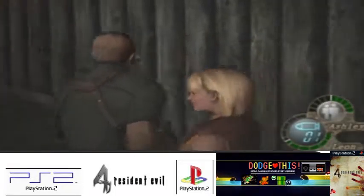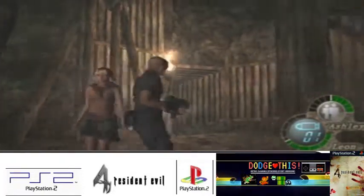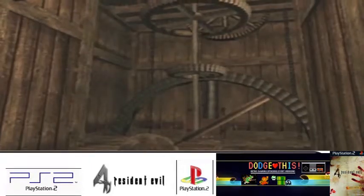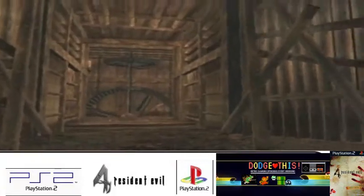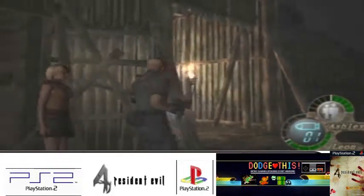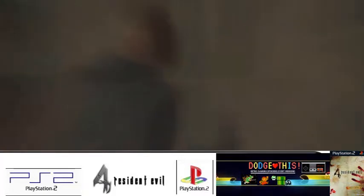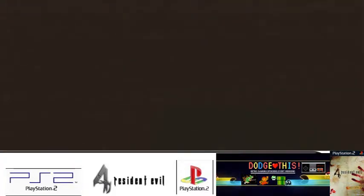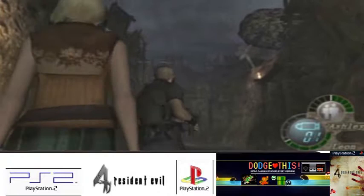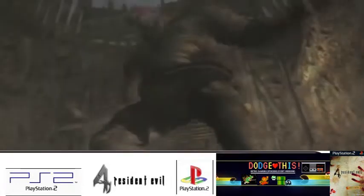I'll do that route later - I want to get the El Gigante one done first, so it must be the other way. I like the fact you can choose which way you want to go. Anyway, let's open the other way - we'll open the right gate. I think it's like a key we're after - you can get the key from either section. I think there are two keys, so somehow I've got to take El Gigante on now and try to protect Ashley at the same time.